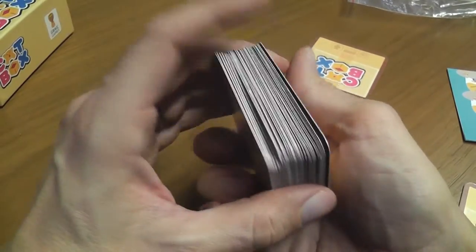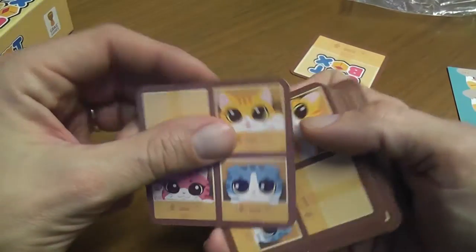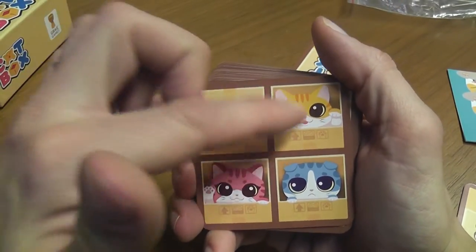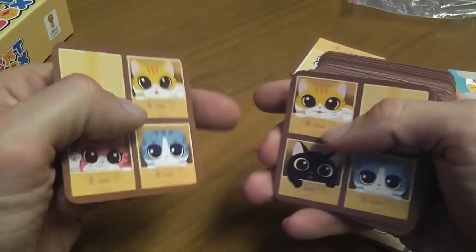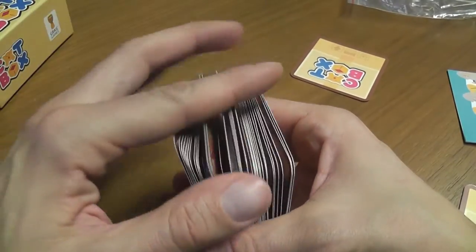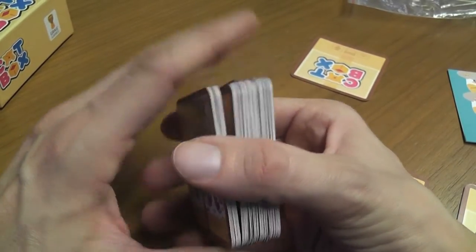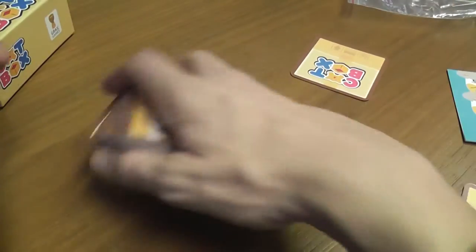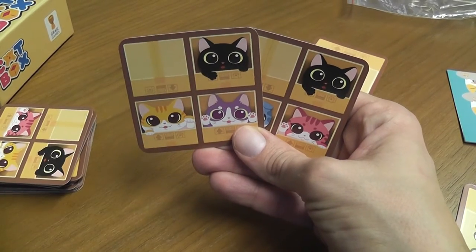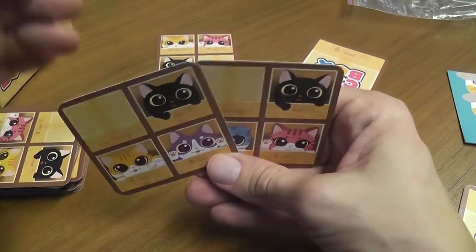Then each player receives a hand of cards from this deck. The hand is very small — one or two cards depending on the number of players. These cards are all divided into four areas and may have a cat or an empty box in them. Also these cards are double-sided, so when you get your hand it's absolutely important that it's clear which side is the back and which side is the front.